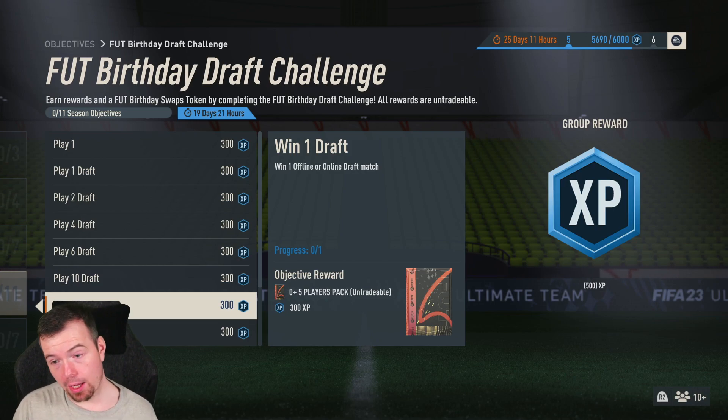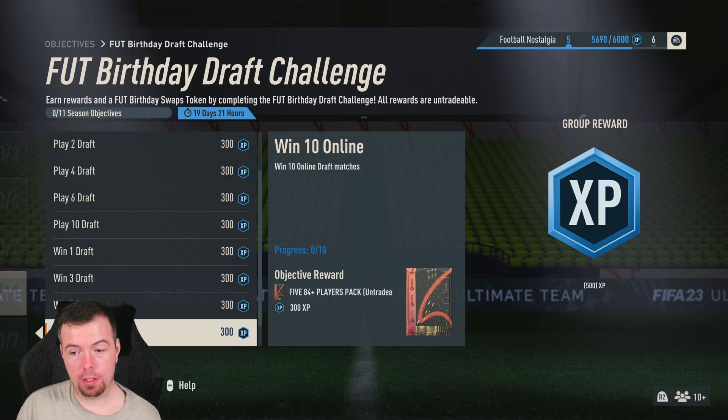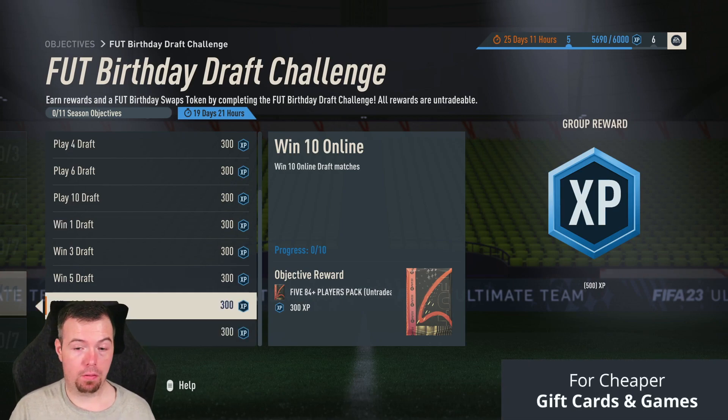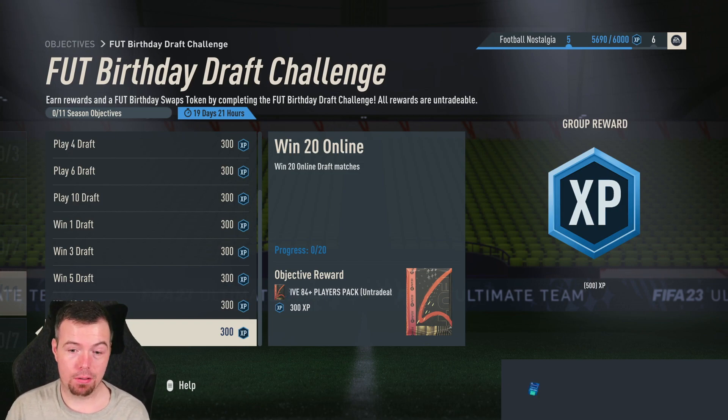When you play the online ones: win one online draft and you get an 80 times 5; five online wins gets you an 80 times 5; five online wins is an 81 times 11; ten wins is a 5-84; and twenty wins is another 5-84. So technically to do all of it you need to win 20 online games.